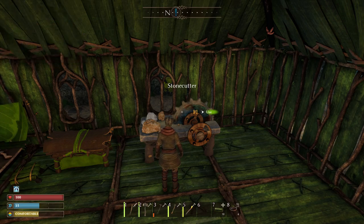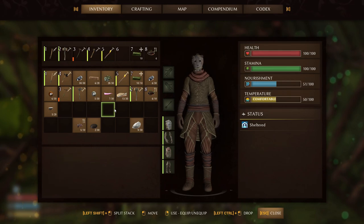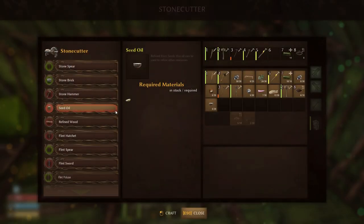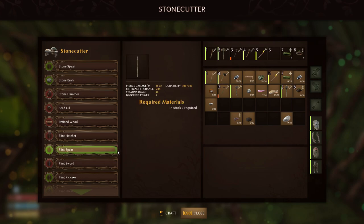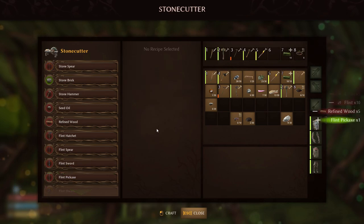You might want to pick up this stonecutter bench when you get back and put it down — then you can learn all the things. That's something to know, guys: if you're playing with someone else in the game, you don't automatically learn the recipes they know. In order for you to learn them, you have to actually interact with the bench yourself. So I can make my flint pickaxe now — I've got five or six refined wood. It takes ten flint, five resin, and five fiber. I'm going to go ahead and make that.